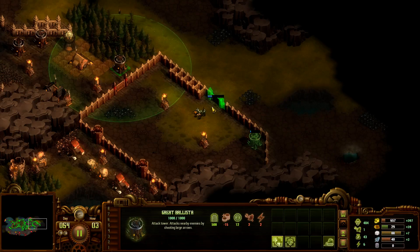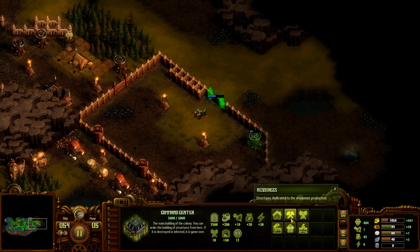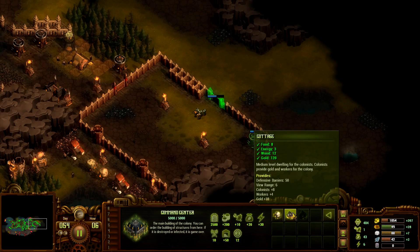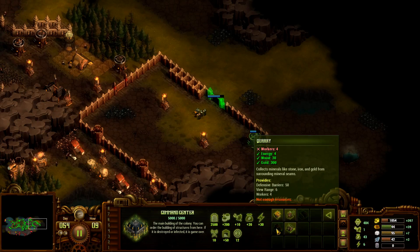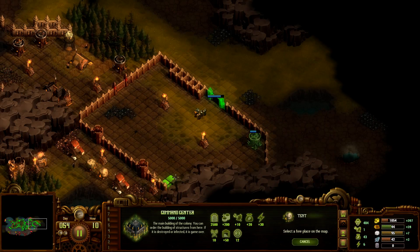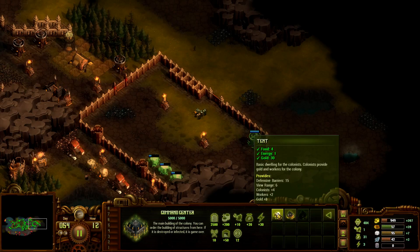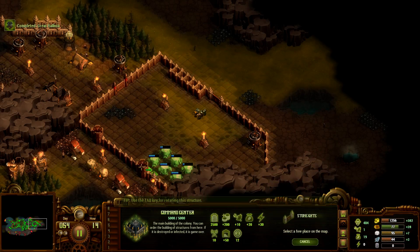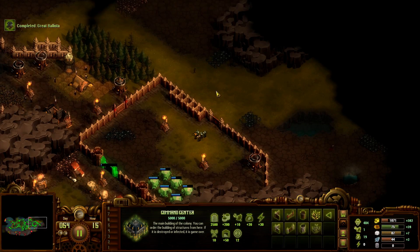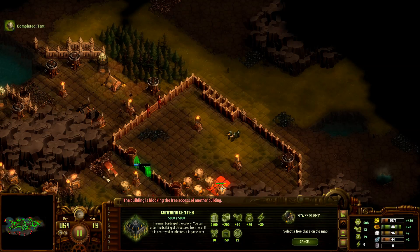That goes up to the gate and that almost goes up to the gate too, so we might need another one. Worker's energy wood - we can get that. Let's actually take that first. Quarry, four workers, okay fine. Whoops, I made that terribly. There you go, that's more like it. Let's also put in a stone gate here. Can we get a quarry? We need energy. Building completed - power plant it is.